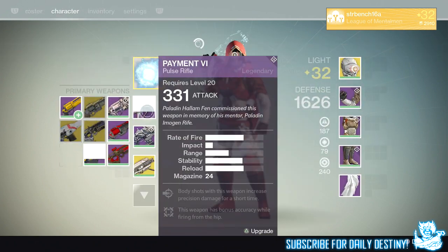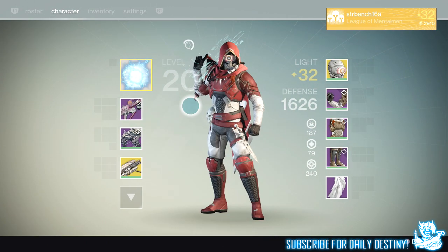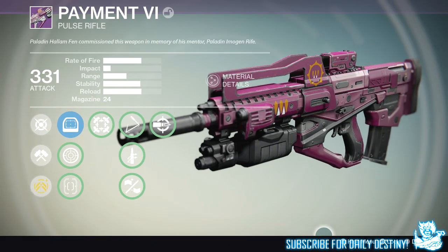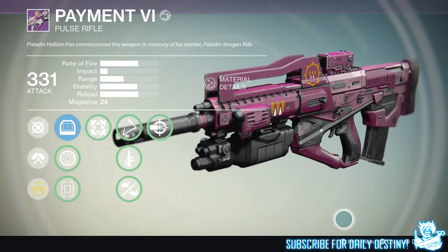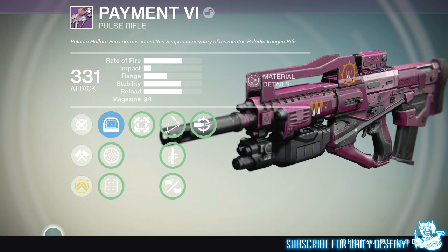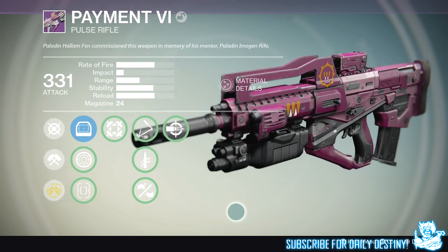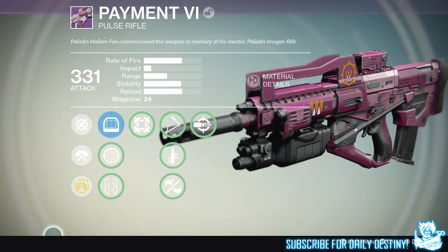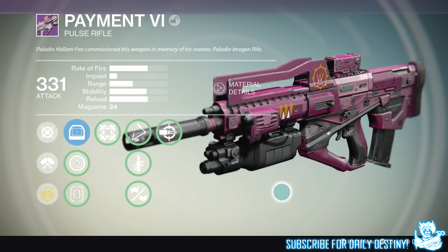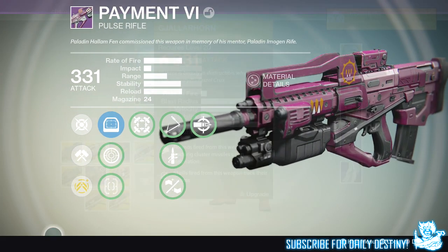I also got the Payout Six, which is the Queen's pulse rifle. I did use this in the Trials of Osiris and actually enjoyed it, but it's a pulse rifle — you either like them or you don't. Interestingly, back when the Queen's content first came around, this was actually a rare weapon. It seems it's now been upgraded to a legendary, but it's the exact same weapon.